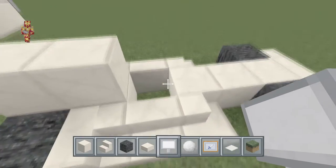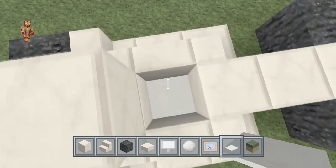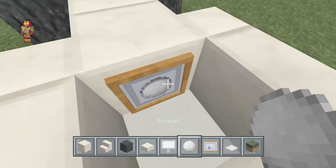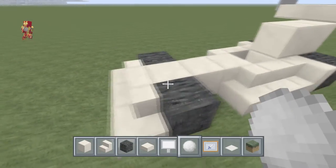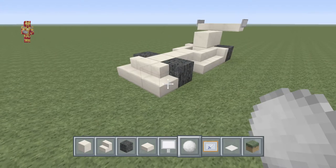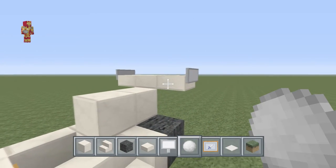For a little bit of decorating on the inside of the car, take your carpet and place it on the bottom. Then take your item frame, place it right here, and place your snowball inside — that makes it look like there's a steering wheel inside. This is customizable for whatever color you want, just keep in mind there's only a certain color of stairs and slabs available.